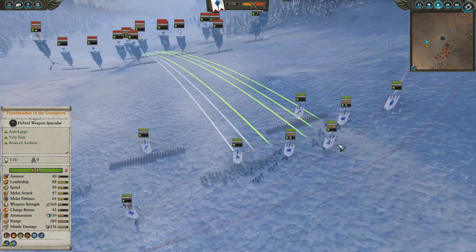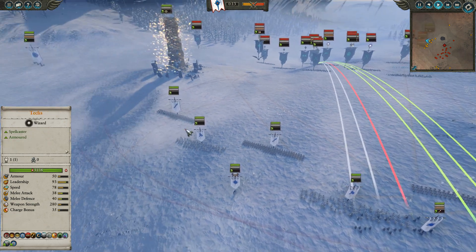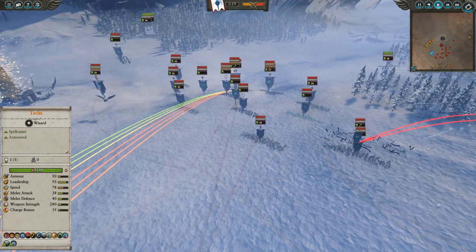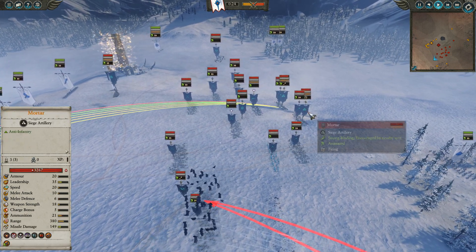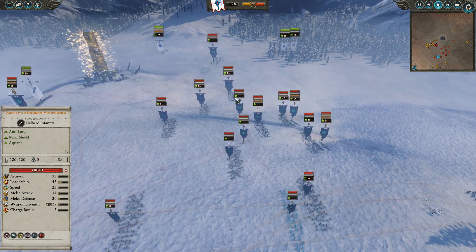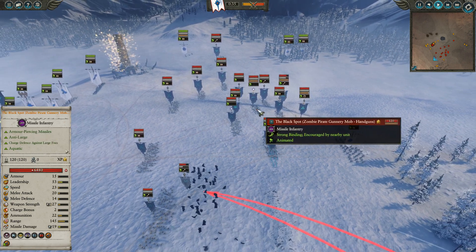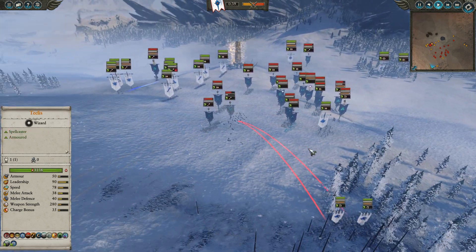We've got Teclis here, Handmaiden, and a Noble. A couple units of Bolt Throwers, some White Lions and Spearmen in the front. We've got a Tyrannach Chariot way out wide, and lots of Reavers scattered around, a mix of Bow and Melee Reavers. As for the Coast, we've got Harkon making his way forward now. Two units of Mortars, a couple of Zombies as well. We've got some Sirenes here, Bloated Corpse, Fleet Captain on foot with Zombie Summon and Invocation, Black Spot, and a couple of Felbats — pretty decent armies overall.